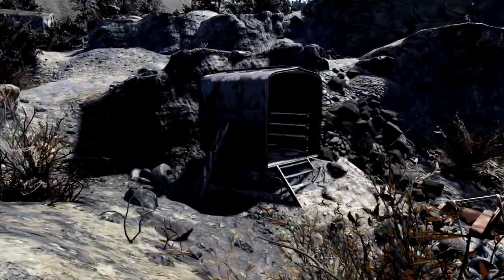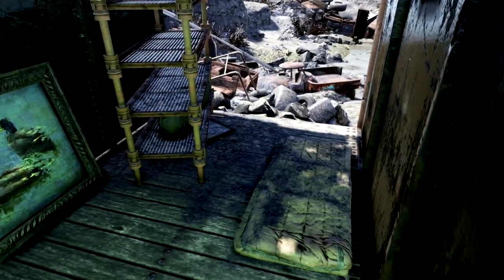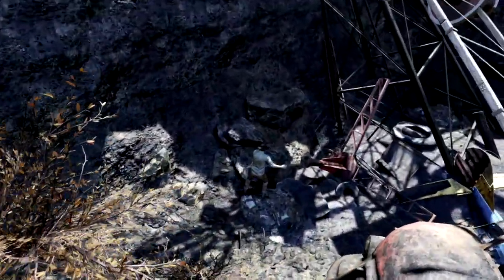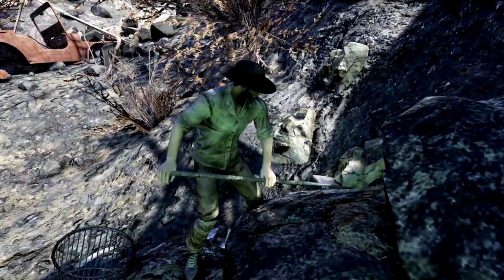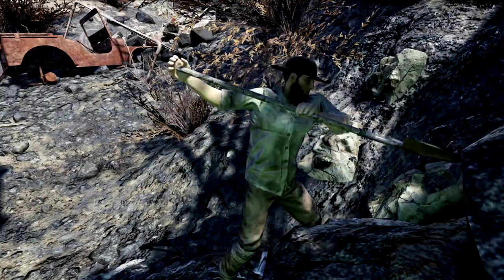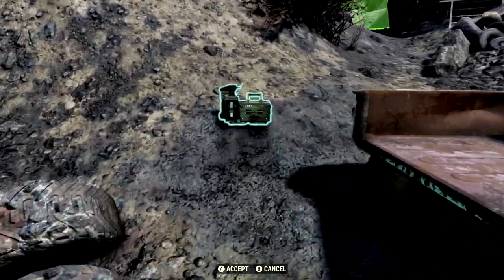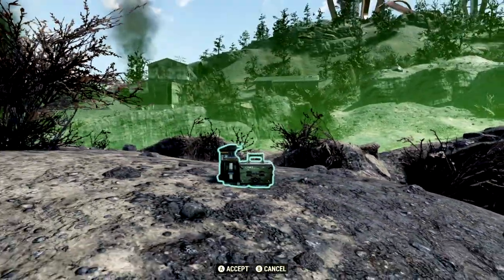We've got a little wastewater out here for your dirty water or purified water needs. We've got ourselves a little building, a little sleeping bag, and all that fun stuff — super duper secluded. And sometimes there are also people that can spawn down here; we've got ourselves a settler. Don't tell our raider friends that we've got a settler down here; they might come down here and kill him. Settler, your name is Joe — Joe, get the heck on out of here, you little Amish Joe. As you can see, you can place your camp anywhere around here, and this camp location is absolutely amazing.